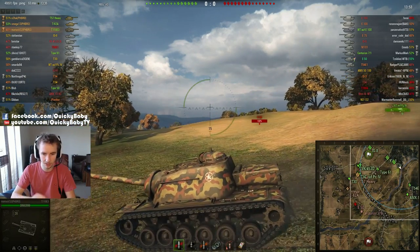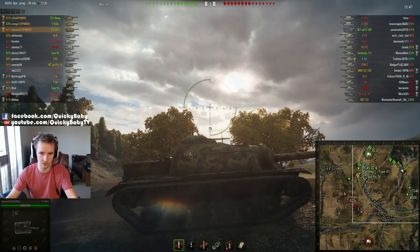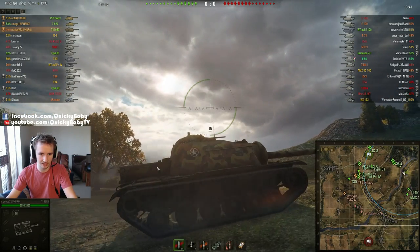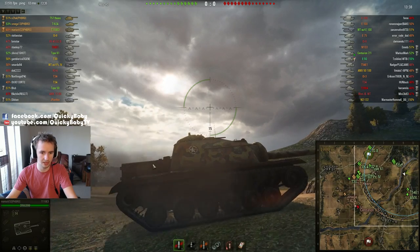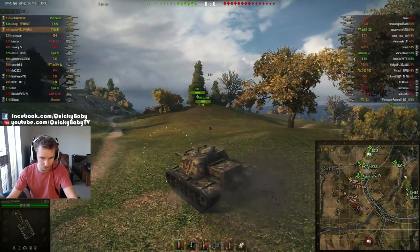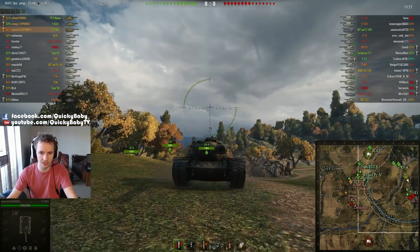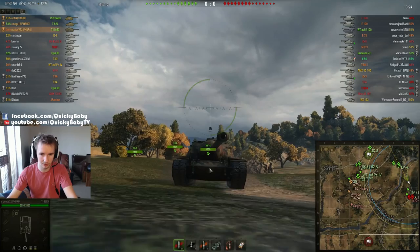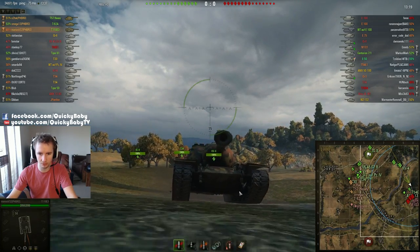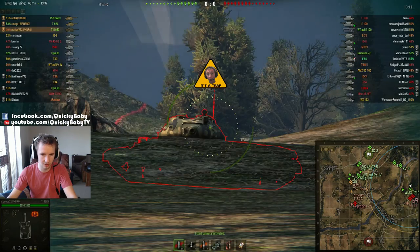It takes a long time to re-engage targets, and if something gets your side or rear, your side armor is really bad and pretty bad on the superstructure. This part of the tank is an auto-pen even with HE ammunition, and if they get your back you're very likely to get set on fire. But if you can keep enemies in front of you, you have some of the heaviest armor in the game — though there are slight weak points on the sides of the lower plate and some flat thin viewports.